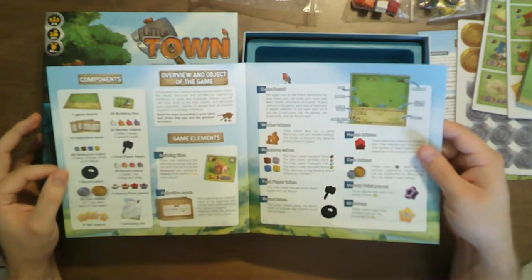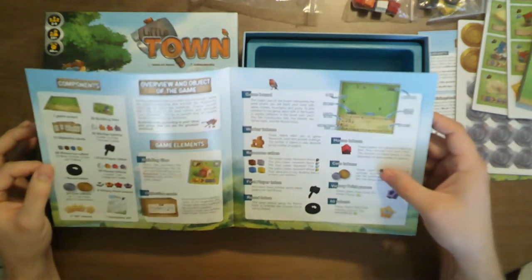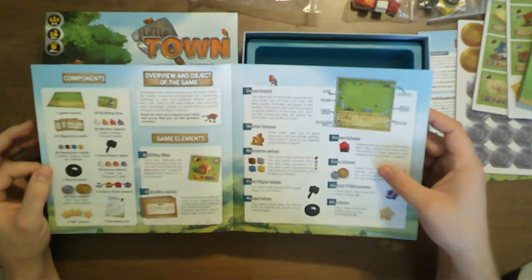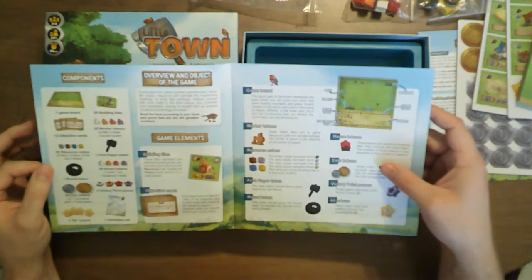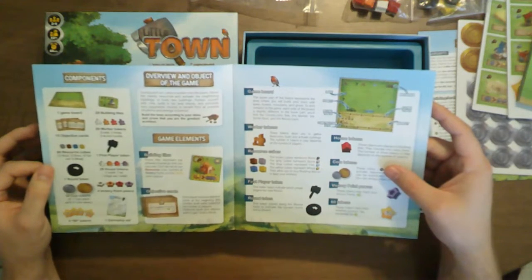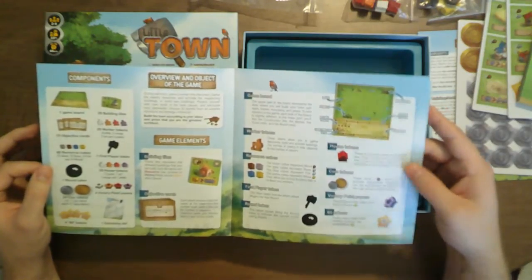Game elements: building tiles, objective cards, game board, worker tokens, resource cubes. Brown represents wood, gray represents stone, blue represents fish, yellow represents wheat. That makes sense — they allow you to buy building tiles or to feed your workers.